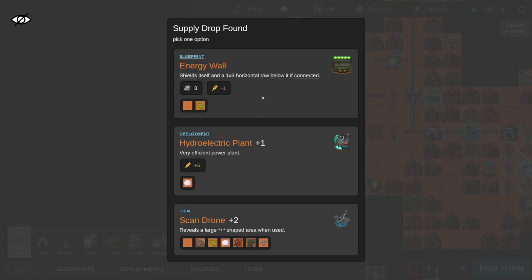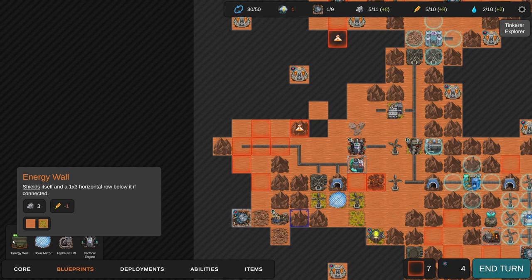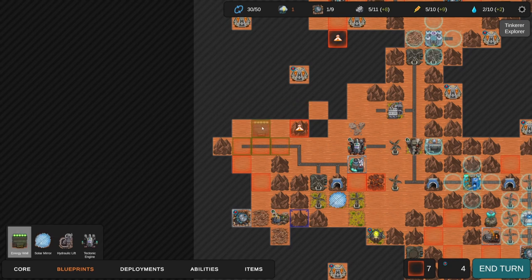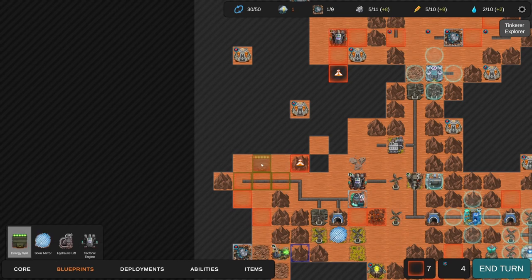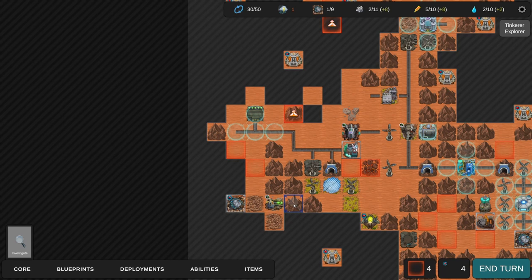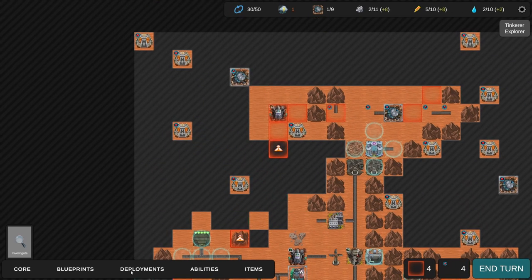I kind of like the energy wall idea but I think we're covered with solar mirrors. The energy wall does shielding though, which protects constructions. We don't have enough ice honestly - if we had more ice I'd work on generating more water. So this energy wall is actually pretty good. Does it protect itself? It seems to protect itself. I could put it there to protect those three rails, making building them not feel like a waste. Now we're at two of eleven - let's recycle our other tectonic engine.